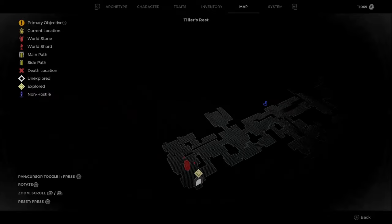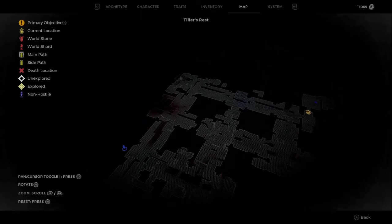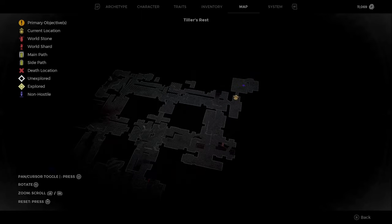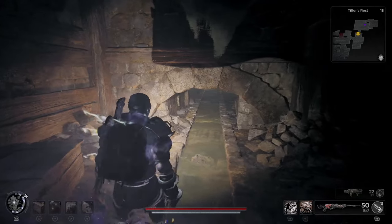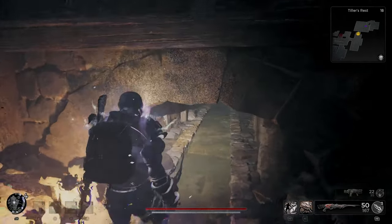If your map doesn't look like this, don't worry — just make sure you look in every corner. If you don't find it, you might have to re-roll. I re-rolled a couple of times before I was able to find this. Once you find the area, it's going to look like a closed space and then you go in there.